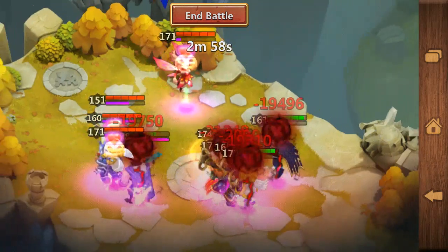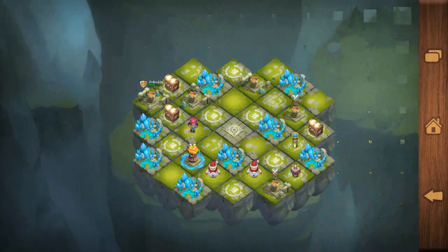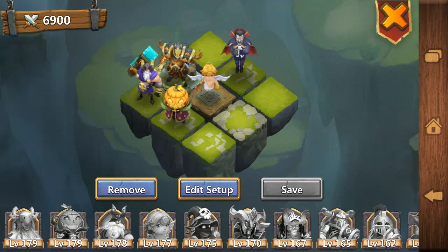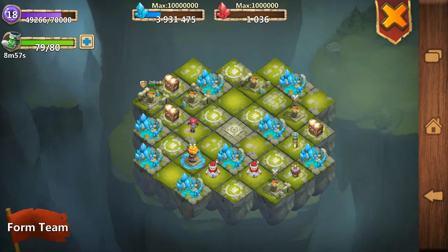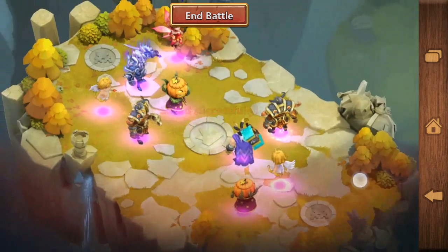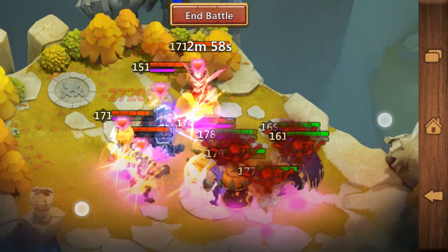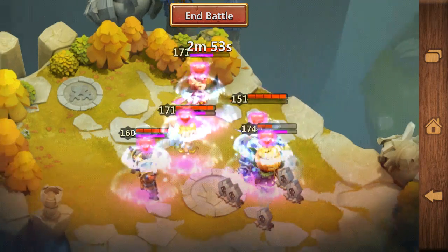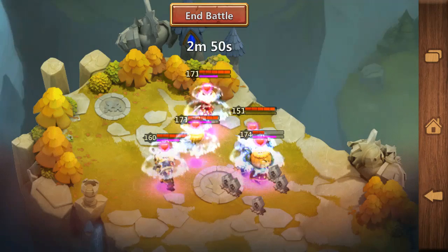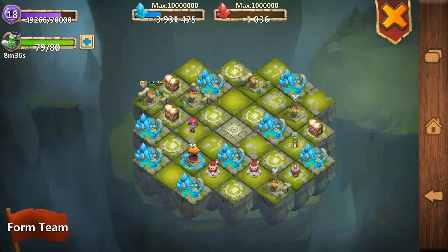505 revitalize Ares is the worst thing you can meet in the Lost Realm if it's your opponent's hero. My opponent's 505 revitalize Ares is just horrible. I hate them because I don't have those talents — my Ares is only 4/0/5 revitalize, which is extremely good but still worse than 505 revitalize.